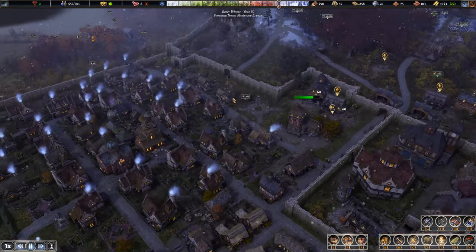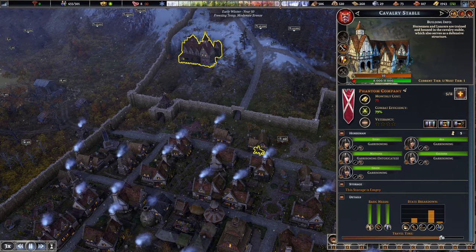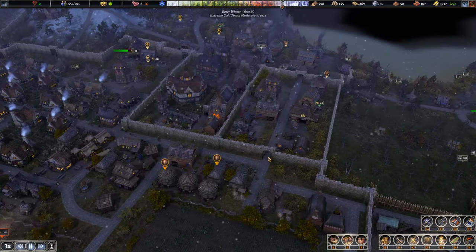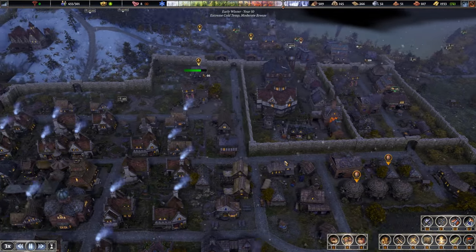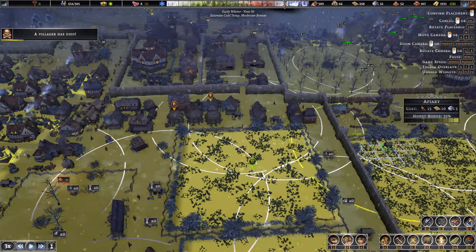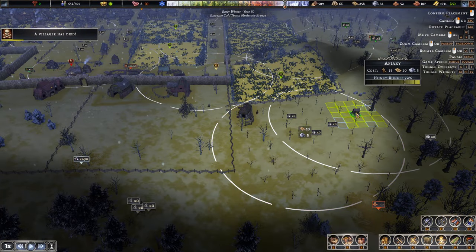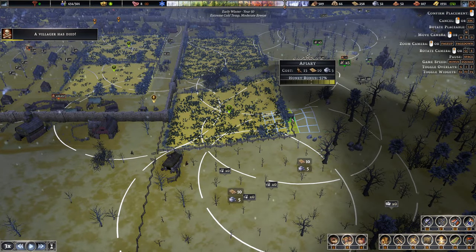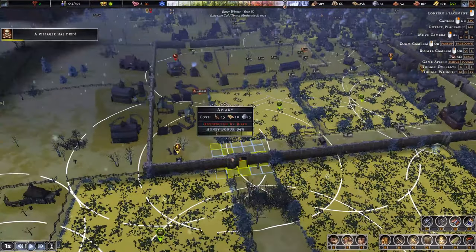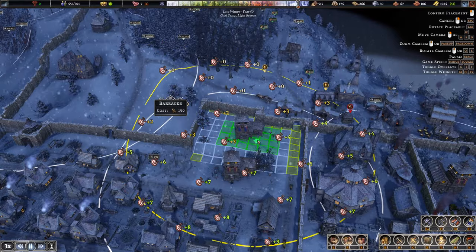With the extra population we'll be looking at getting more people in. We've got our five horsemen — we'll want a full cavalry company soon to demolish raiders quickly and send the other ones in the back. They move around a lot quicker so definitely worth having, though they are a bit costly. Let's go ahead and dot a few more apiaries around — we've got a new field over here that'll give us a good honey boost. Two more in there, maybe squeeze one in the others. Keeping them away from housing as much as possible.